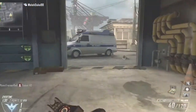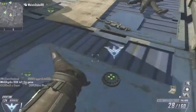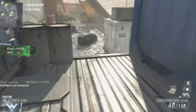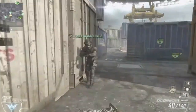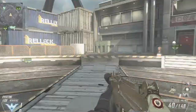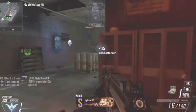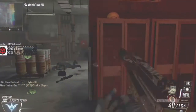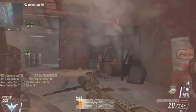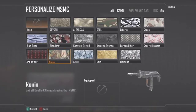I was also using Scavenger in conjunction with Bouncing Betties. I'd place the Bettys near where enemies were spawning to block off an area they might approach from, and then try to kill the others. If the Betty went off I knew someone was coming that way, even if I didn't get the kill. Finally, I was using EMP grenades or Attack Insert depending on the game mode — demolition I'd use Attack Insert more since spawns are more fixed, while team deathmatch or kill confirmed I'd use the EMP. You can also use concussion, flash, sensor, or smoke — it's up to you.